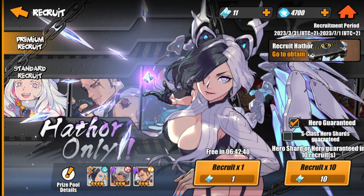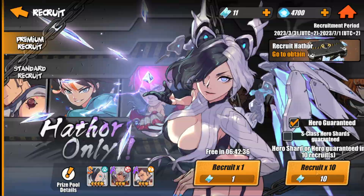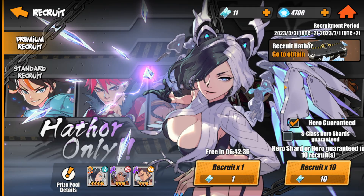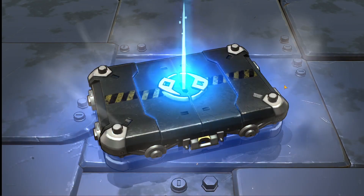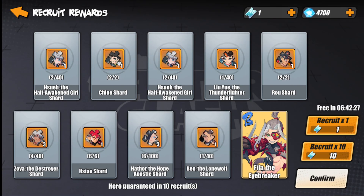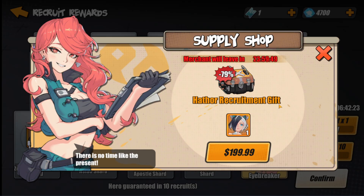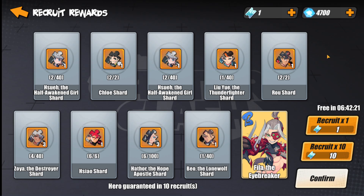Standard recruit gives more B rank characters. For premium recruit — S or A, please give me S or A, I beg you! Okay, we pulled something. When you see combat power rising... A rank character? B rank character. Fine, it's really hard to pull a character in this game. 200 for this? No thank you.